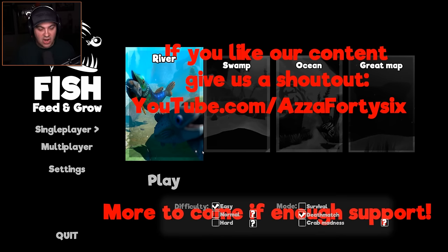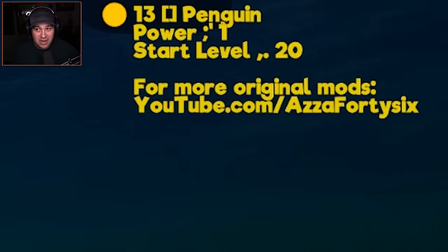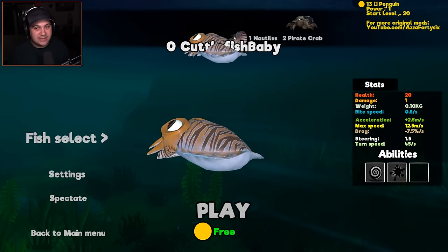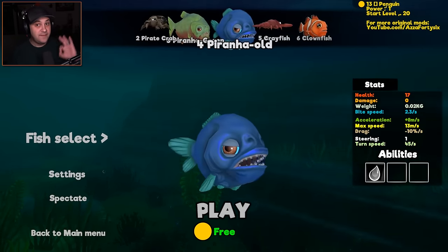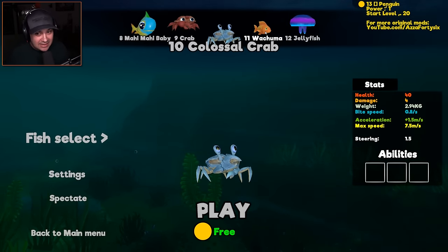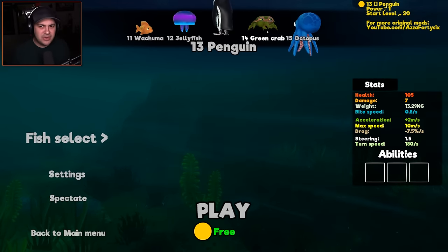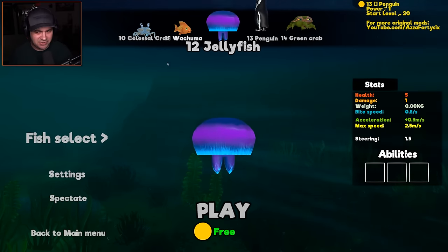Without further ado, let's check out this really cool mod. I think we're gonna start out on the river level because I very very rarely play the river level, and we're gonna show you guys what this mod can do. It's actually really cool. If I go into the fish select menu, you probably already noticed there's a whole bunch of weird text in the upper right hand corner. Basically, we have access to every single fish in this game — which is crazy, because typically you can't play as every single fish. There's a lot of non-player fish, like a jellyfish.